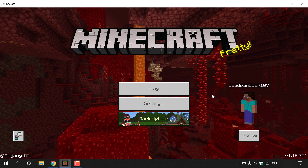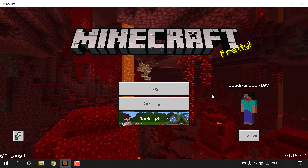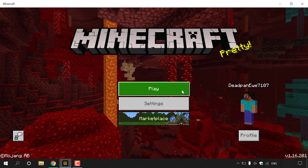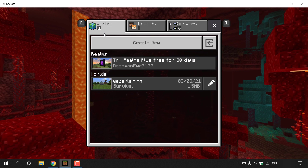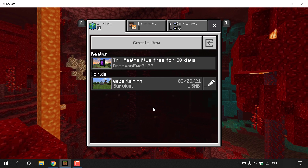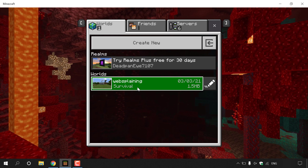How to turn your Minecraft Bedrock Edition single player world into a multiplayer server for free. Open up your Minecraft Bedrock Edition client and left click on play. Make sure you've selected the worlds tab and you should see all the worlds you have created. In this example there is one world called 'websplaining' — a survival based world.